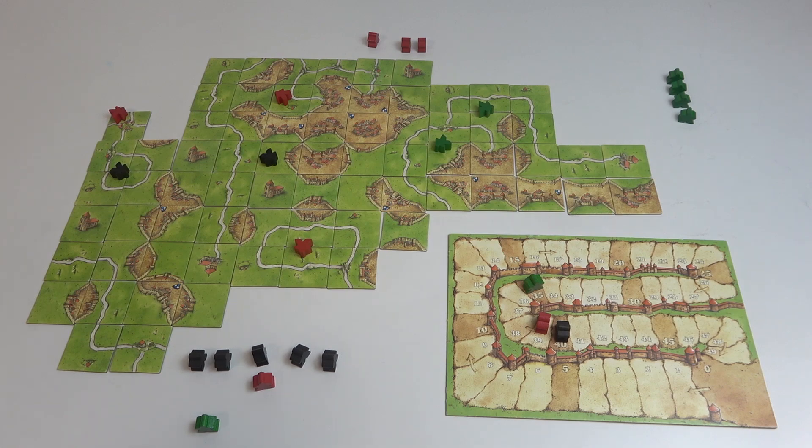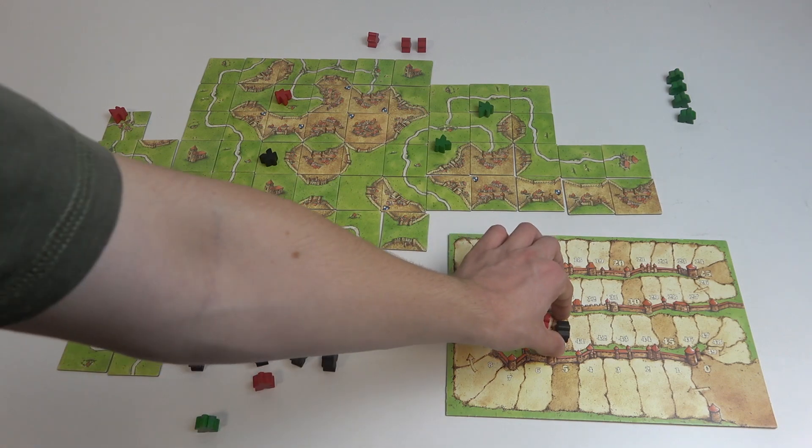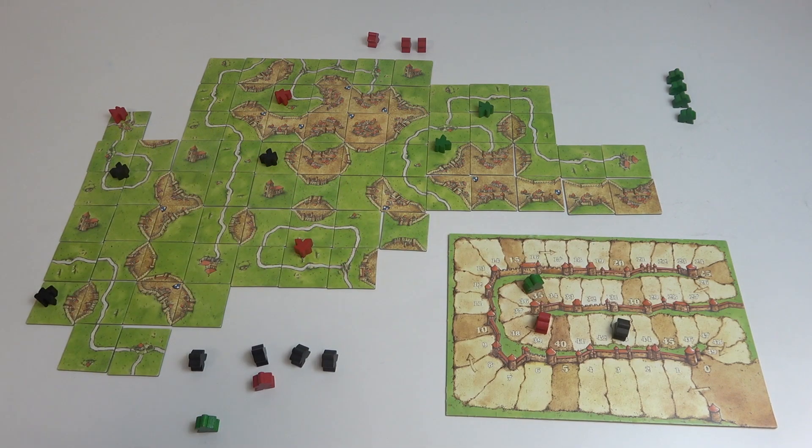And that's the final scoring. Also, if for example there was a farmer here, then the black player would get three points, because that's a different farm — as you can see, it borders here and there's this one city, so the black player would score three extra points.